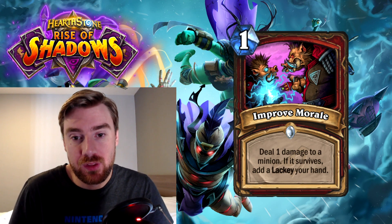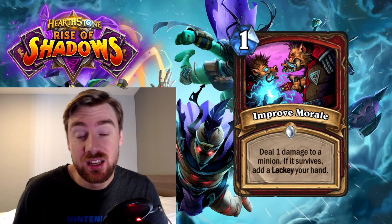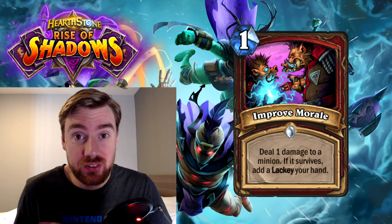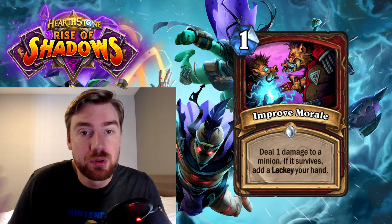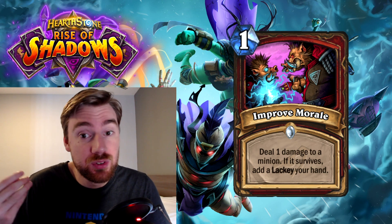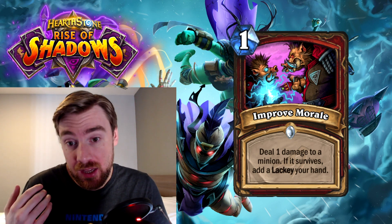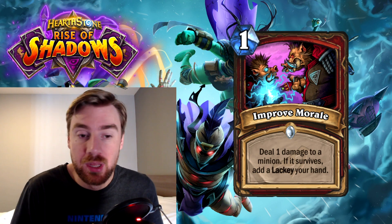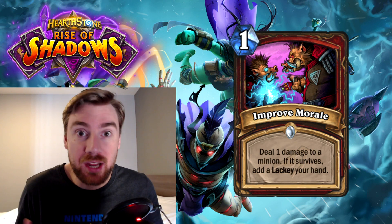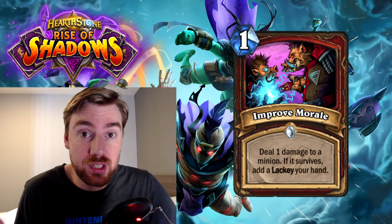Now this card — dealing 1 damage to a minion is for the warrior class, and that is quite important to warrior. There's a load of different synergies with that. You can put it on an enemy minion and then use an Execute, so it's a really good activator to kill a big minion if you've got an Execute. But it can also activate a lot of powers on your own minions, buffing them, making their attack grow and that kind of thing. So we've seen before this kind of effect is pretty good in warrior.